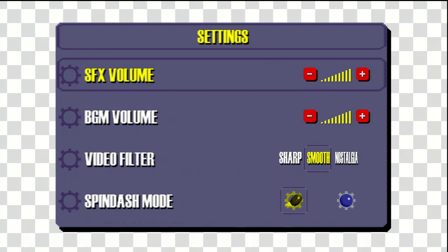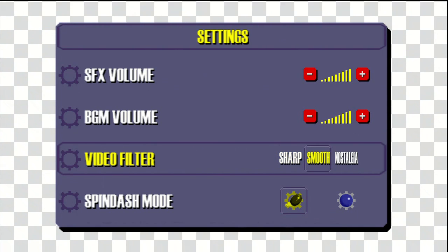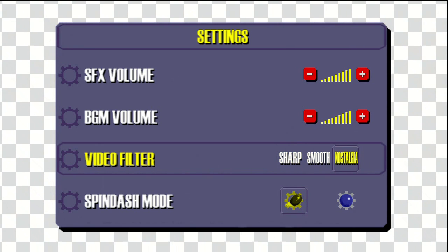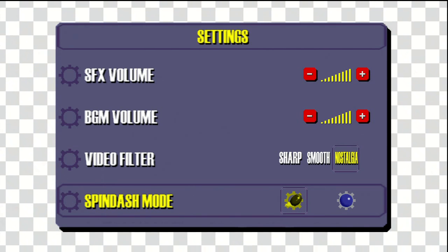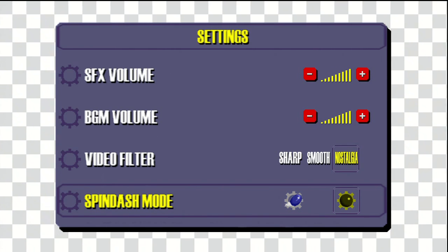Settings. We also have a couple of settings down here. Video filter - we've got sharp, smooth, and nostalgia. Obviously the sharp setting is sharper. Then you have spin dash mode, which I mentioned before - you have the Genesis-styled spin dash and the Sonic CD spin dash. Let's go ahead and leave both of those on.